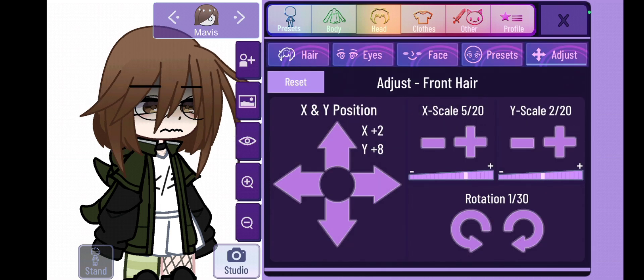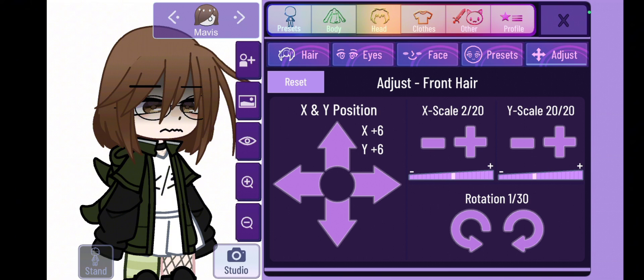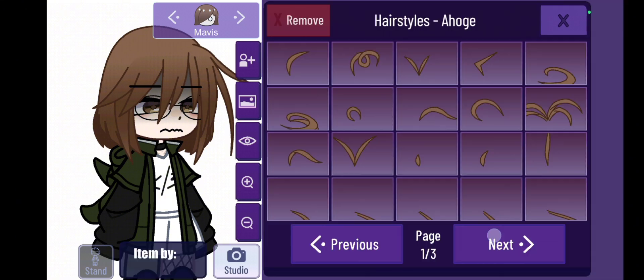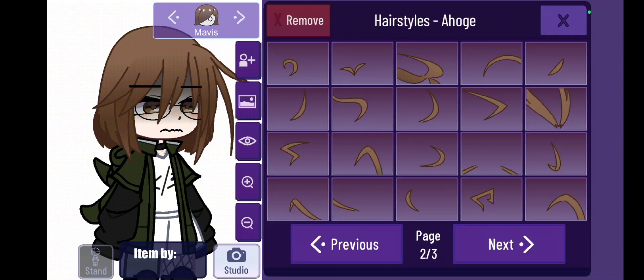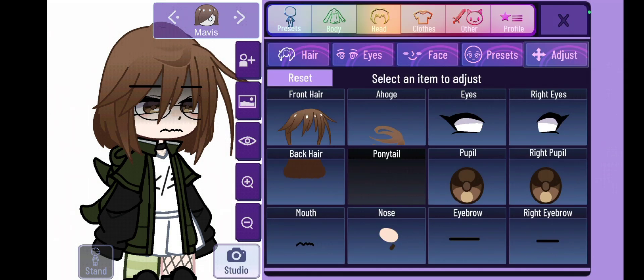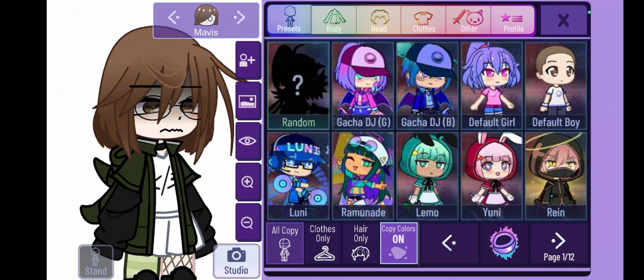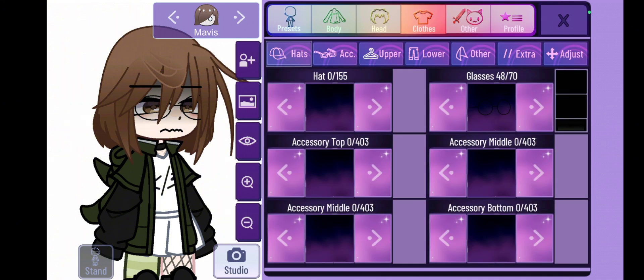After adjusting the body shape, continue with the face and hair. Make the face to your liking using the adjustments. A small piece of advice: don't make the eyes too high up and the mouth very far down, and don't forget about your character's nose. For the hair, add some shading to the back hair by making it a darker color, and for the front hair, make small highlights.